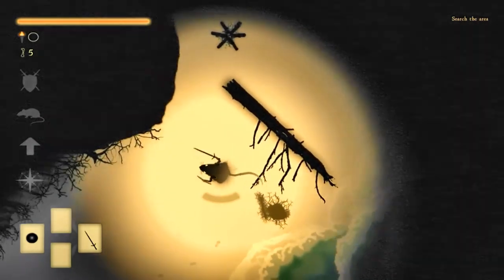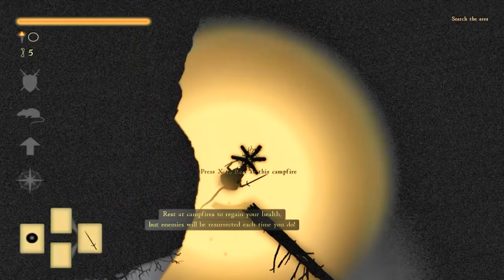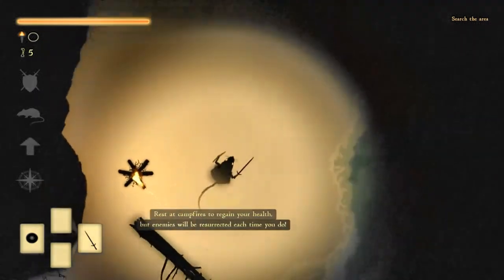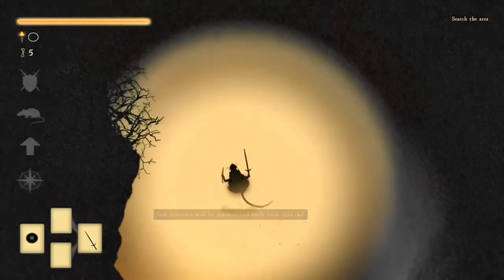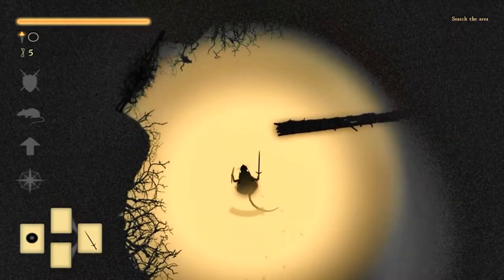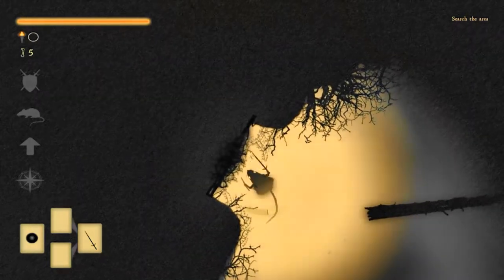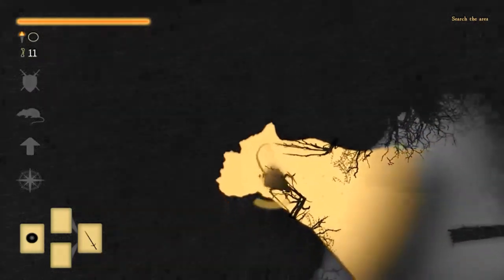From what I can surmise, we're basically trying to survive and explore. I love this style — so simple. Just the black and the sand color. It just makes things easy on the eyes. And the lighting — it's awesome how objects in the world affect the lighting.